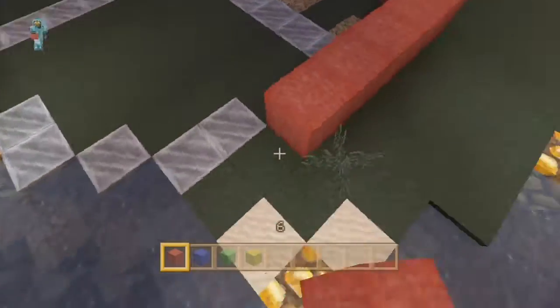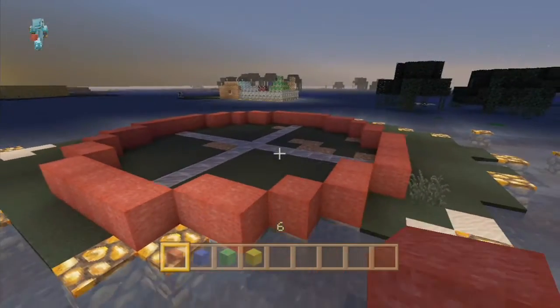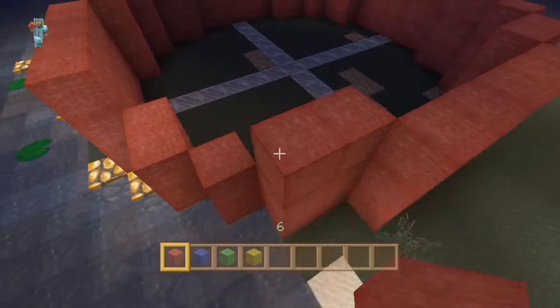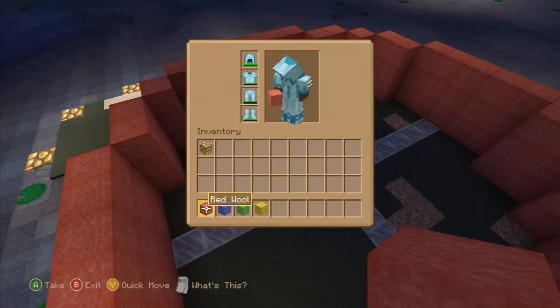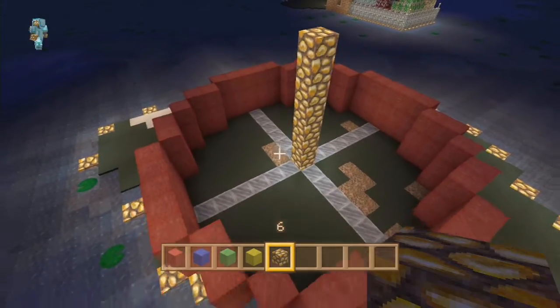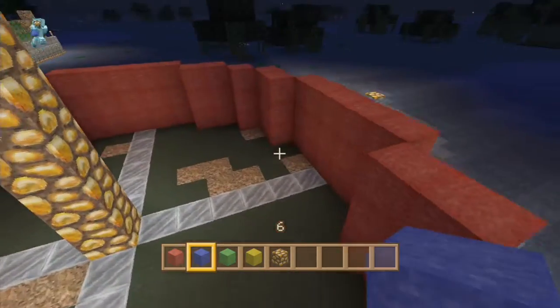All you do is follow the track around. This first red block layer here you want to build three high. I've tried it two high before and you don't get enough space on the inside to build anything. I've tried four high and it looks a bit ridiculous from the outside — it looks like it's going to be more than what it actually is.